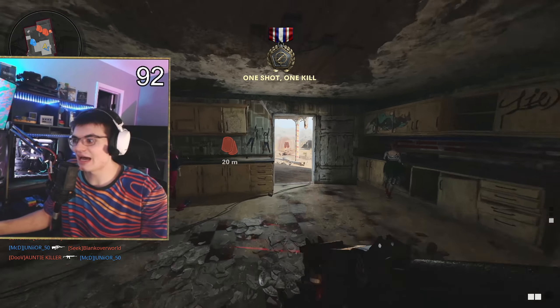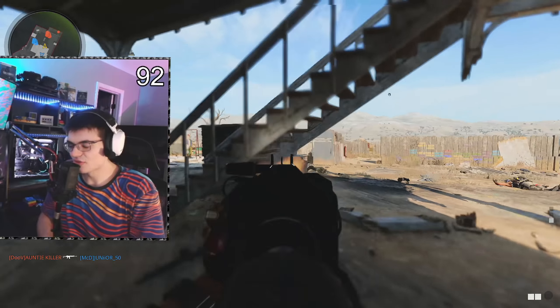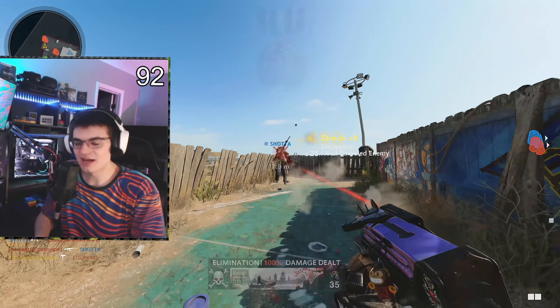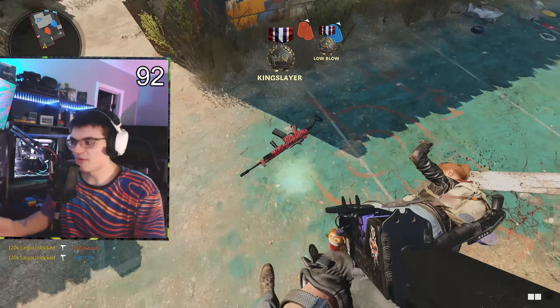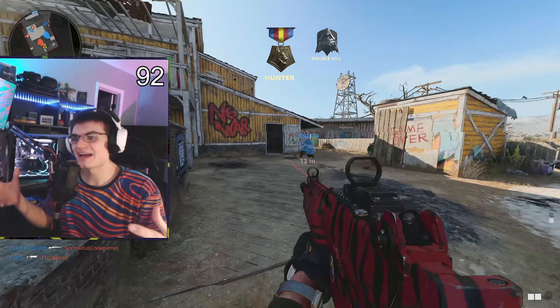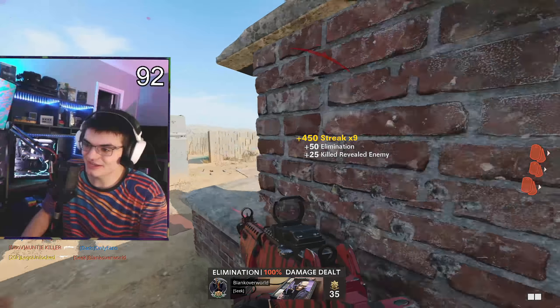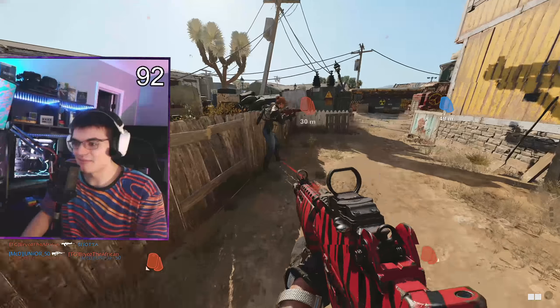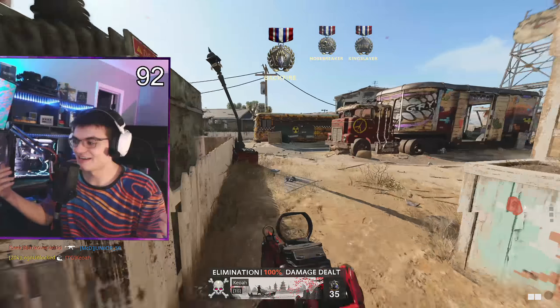When I use this weapon, I pull it out, get nine kills, and then either die or swap to my primary or pick up someone else's weapon. The main meta is just to get a bunch of kills, dump it, pick up a gun off the ground, respawn with full ammo, and you're good to go. That's why I think the balancing kind of failed — if you make it have a bad reload time, people are just not going to reload it.